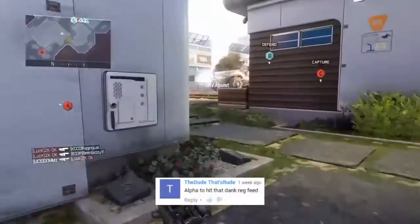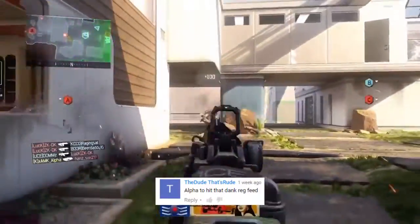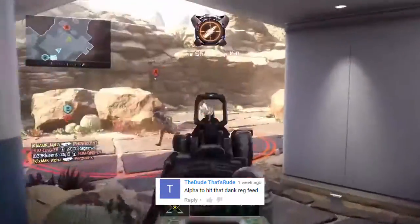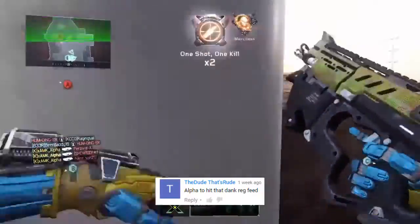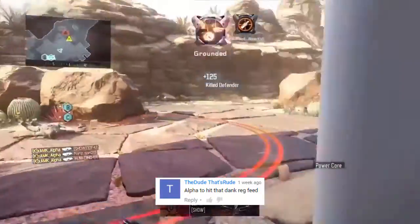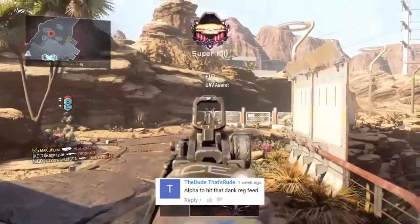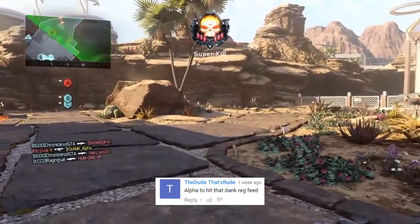Up next, The Dude That's Rude — very cool name — wanted to see Alpha hit a dank red gun feed. So obviously it's got to be dank. We've got Alpha coming in here picking off a load of kills, and he's going to just barely get that quad on screen. It might have been a six-man overall with the super kill in the middle there on Combine. Nice one, Alpha.